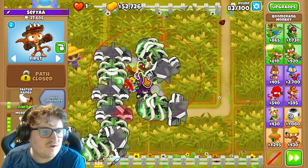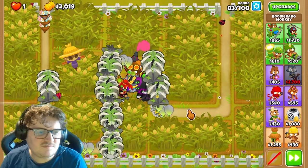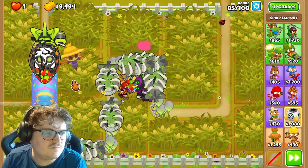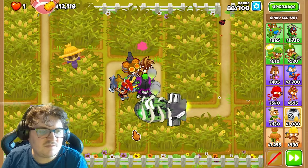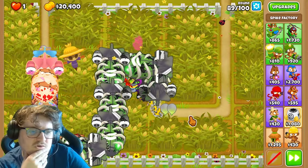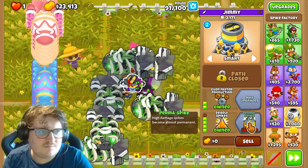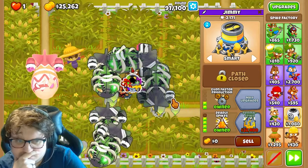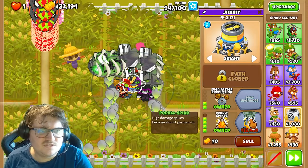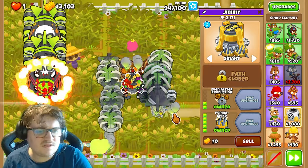Soon we have enough money for the Moab Domination, and the Moab Domination will help you a lot. Now we have it. Next thing we're going to get is the Permaspike — you can see it has the range to pull bloons backwards and deal a lot of damage. Everything goes by itself right now. We're going to get the Permaspike — that's the last upgrade, at 2400. I think we'll have it on round 94. So now you buy that, and you'll get a lot of Permaspikes.